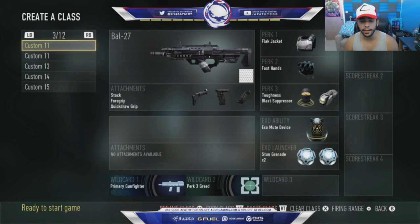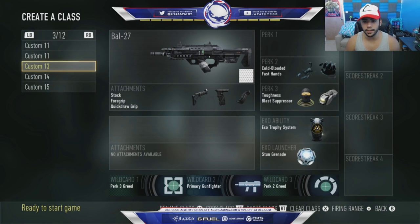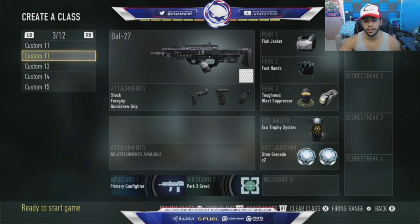Next is another bow class. You're going to see similar classes, but that's how S&D classes should be set up — you need a lot of different classes. This one is almost the same as the last bow, but instead I have two stuns and a mute device. I like this class to stay alive, play sneaky, and go for picks. If I'm getting rushed by three people, I can stun them and get the kill easier. Stuns are overpowered. I have a mute device to push out a bomb and be a bit more sneaky.